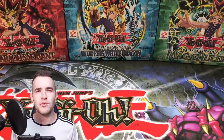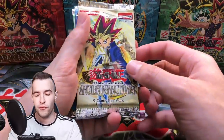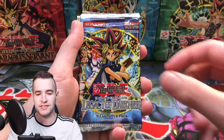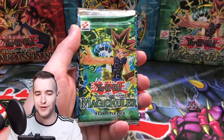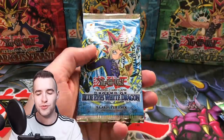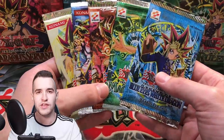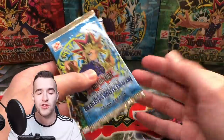What's up guys, we're back with another epic video. Today we're opening some big ones. We have 1st Edition Ancient Sanctuary, 1st Edition Legacy of Darkness, 1st Edition Pharaoh's Servant, 1st Edition Magic Ruler, and 1st Edition Legend of Blue Eyes. All these will be opened in this video. I got these from Vintage Yu-Gi-Oh's Box Breaks and I think they all have the potential to pull at least something good.